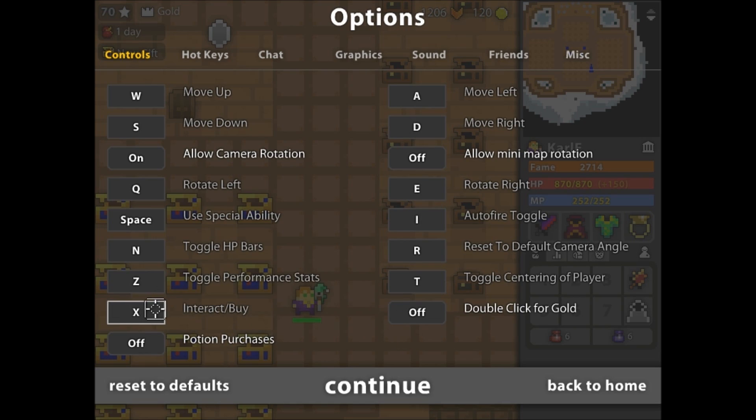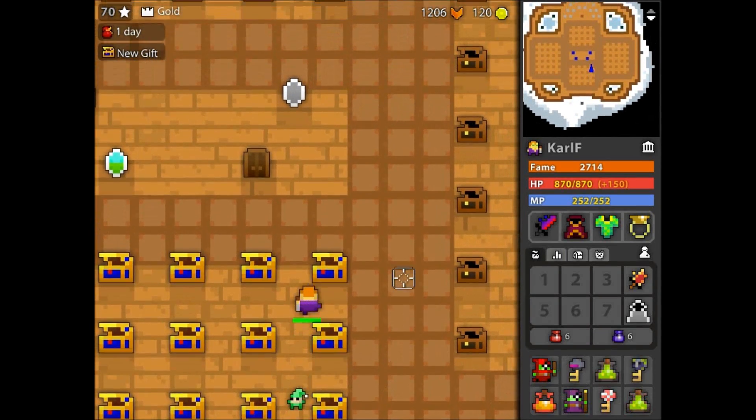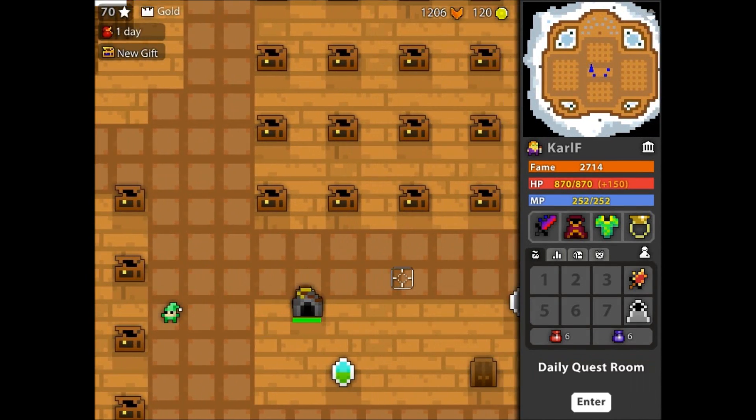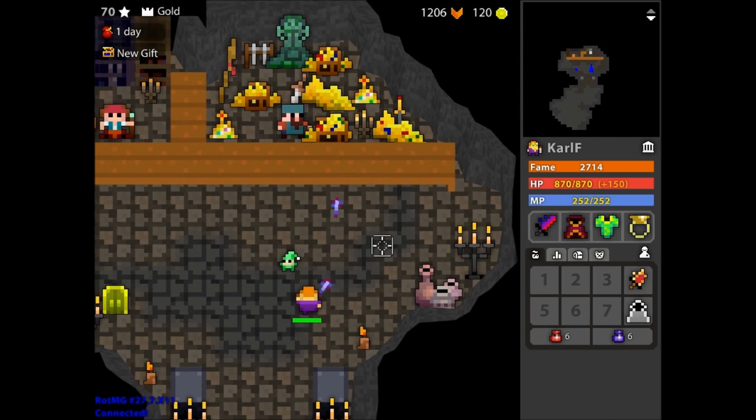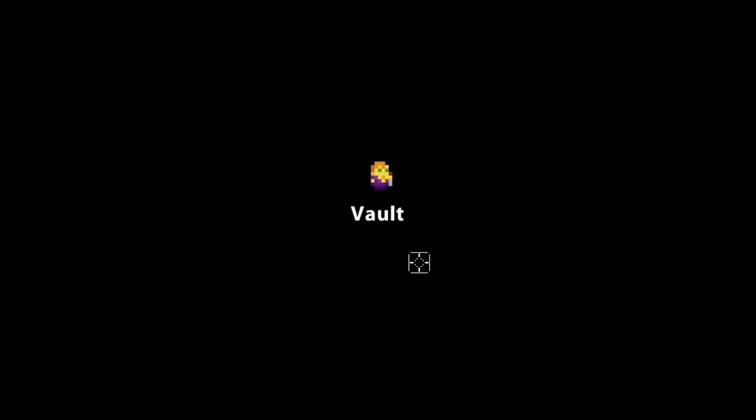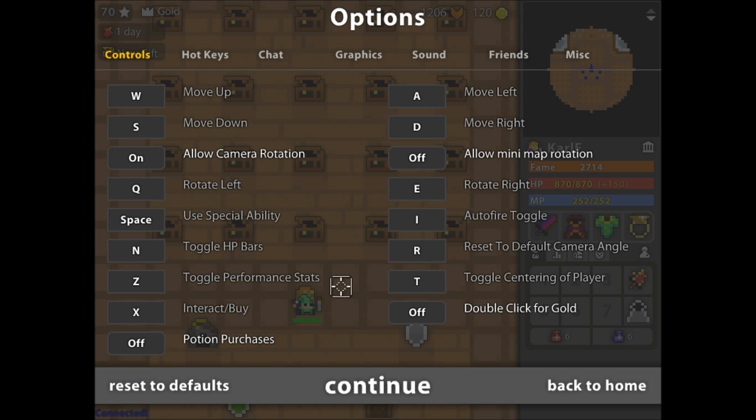I use X to interact and buy. This is like the most useful thing I do, because you can easily just exit somewhere. If I need to go into a dungeon, I don't need to click — I just shoot, and oh, I'm in the dungeon. Really useful, I'm loving that. Also, I leave both auto-purchase options off so I don't accidentally buy a lot of crap with gold.